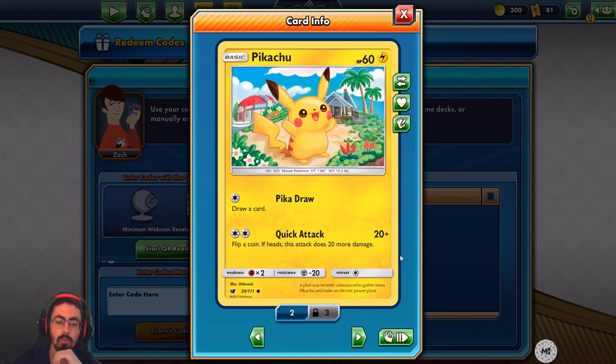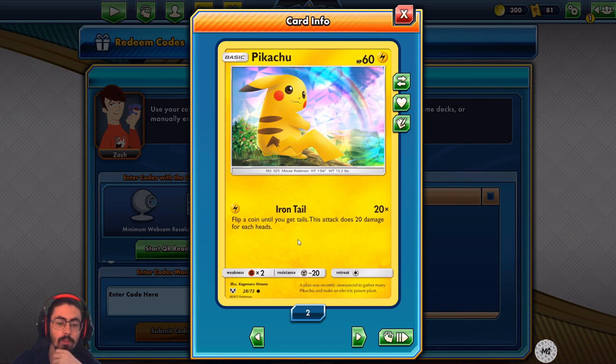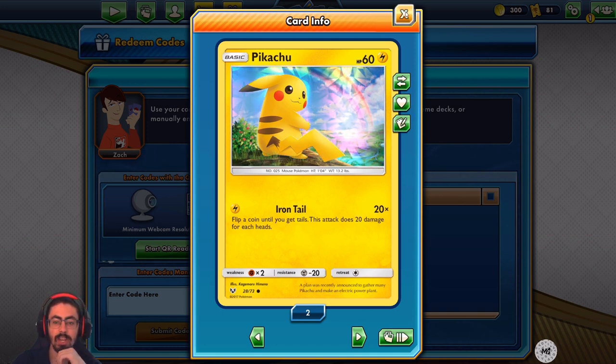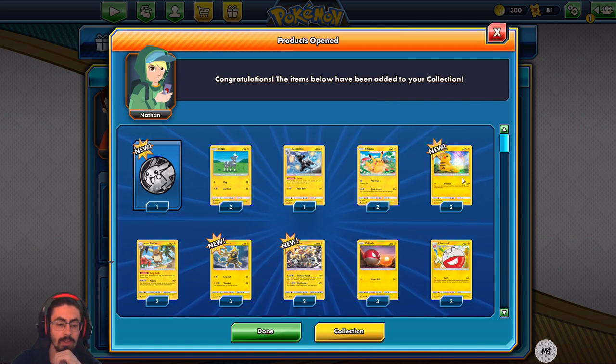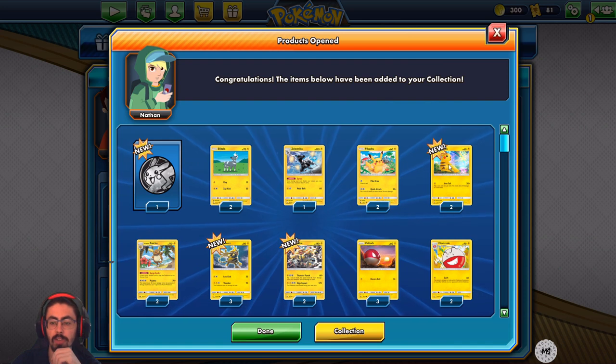Pikachu with Pika Draw — draw a card. Makes complete sense. That's a cute Pikachu. Iron Tail: flip a coin until you get tails; this attack does 20 damage for each heads. If you get super lucky with that, you could actually have some fun. And there's two copies of that — two of the drawing Pikachu and two of the attacking Pikachu.